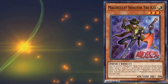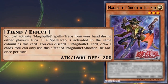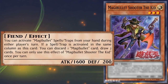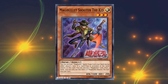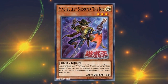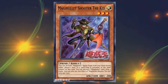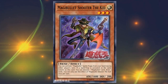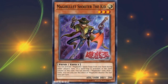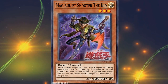Magibullet Shooter the Kid is a Light Fiend effect monster, level 3, with 1600 attack and 200 defense. Its effects are: you can activate Magibullet spells and traps from your hand during either player's turn. If a spell or trap is activated in the same column as this card, you can discard one Magibullet card to draw two cards, once per turn. Right out of the gate we have draw power, and you're not really susceptible to backrow removal since your traps stay in hand.